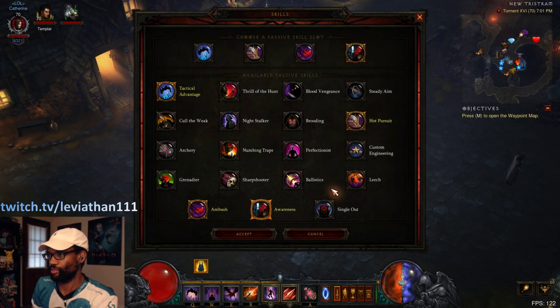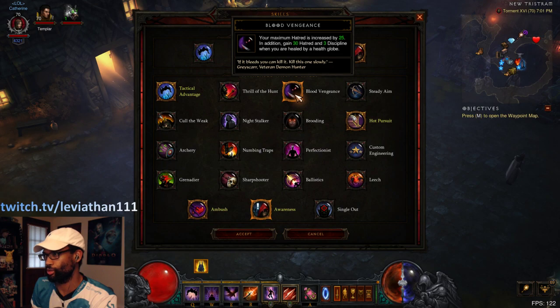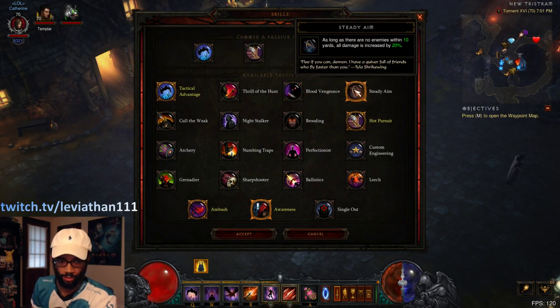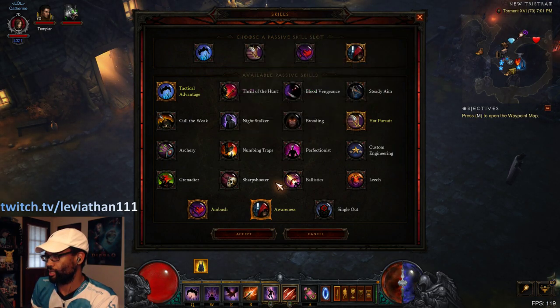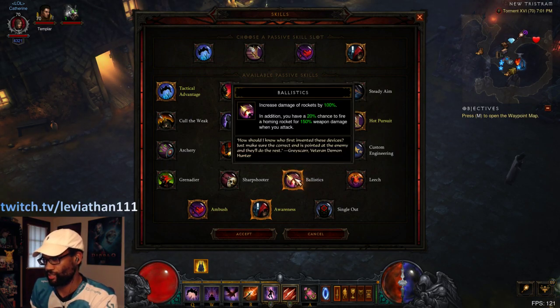If you're playing softcore, definitely try Blood Vengeance for even more resources when you pick up orbs or health globes to get your Hatred and Discipline back up. Steady Aim is nice because you are ranged and likely won't have enemies getting to you, so it's a nice DPS boost. Ballistics can be good to kill the rift guardian and elites even faster — against trash you already one-shot stuff anyway, so it matters most for elites.